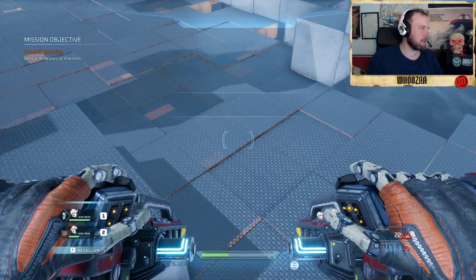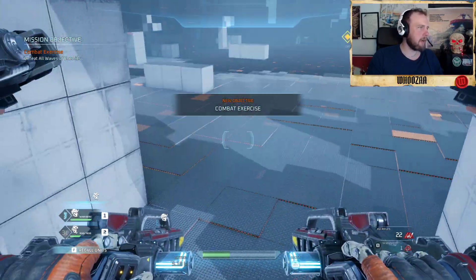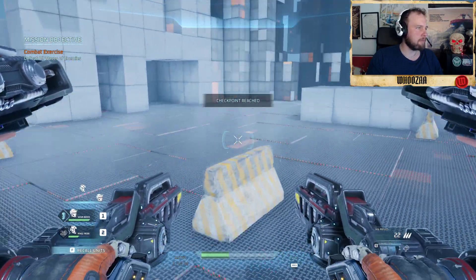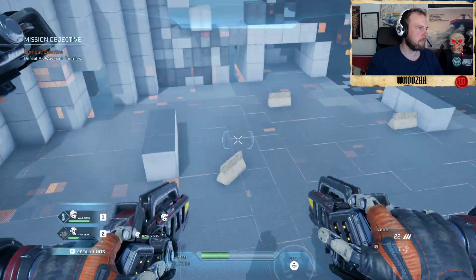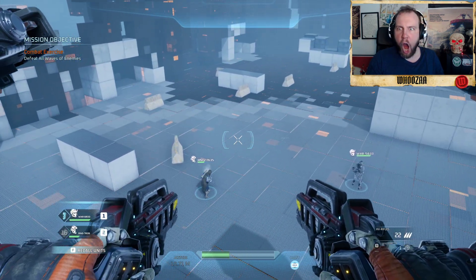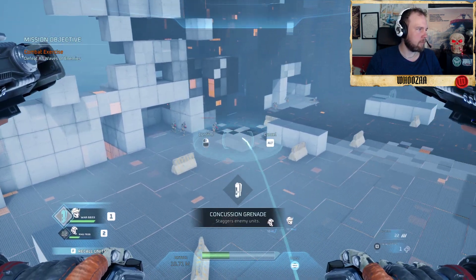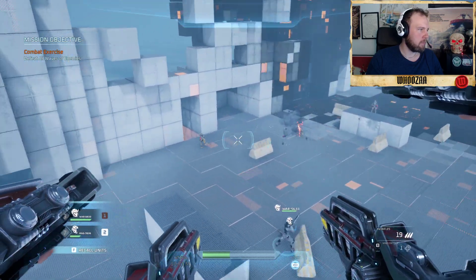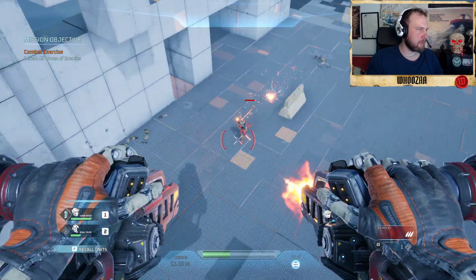The special ability of the second unit throws out a field that will slow down enemies. Every unit in your squad will always fight by your side, but it's the grav cycle pilot's commands that increase their effectiveness in battle. To pass this test, all enemy combatants must be eliminated.